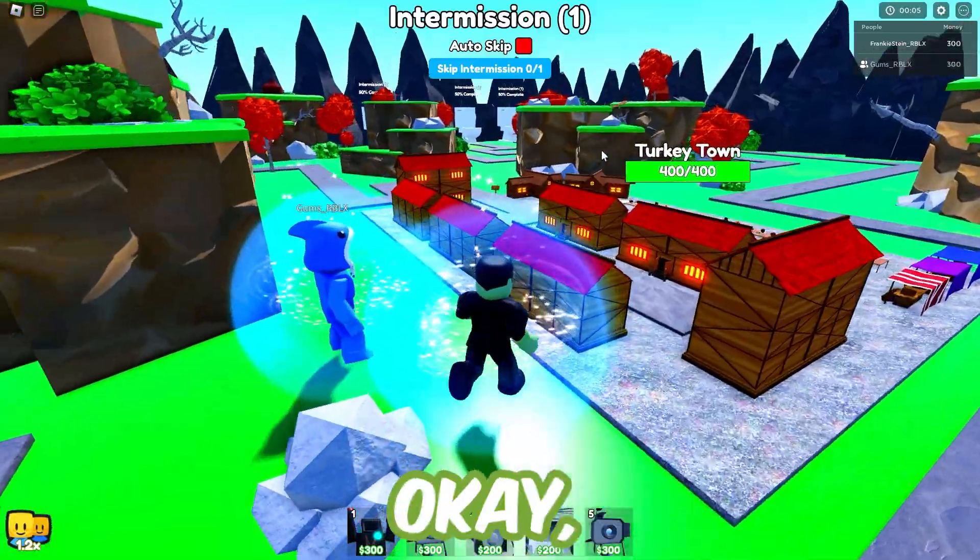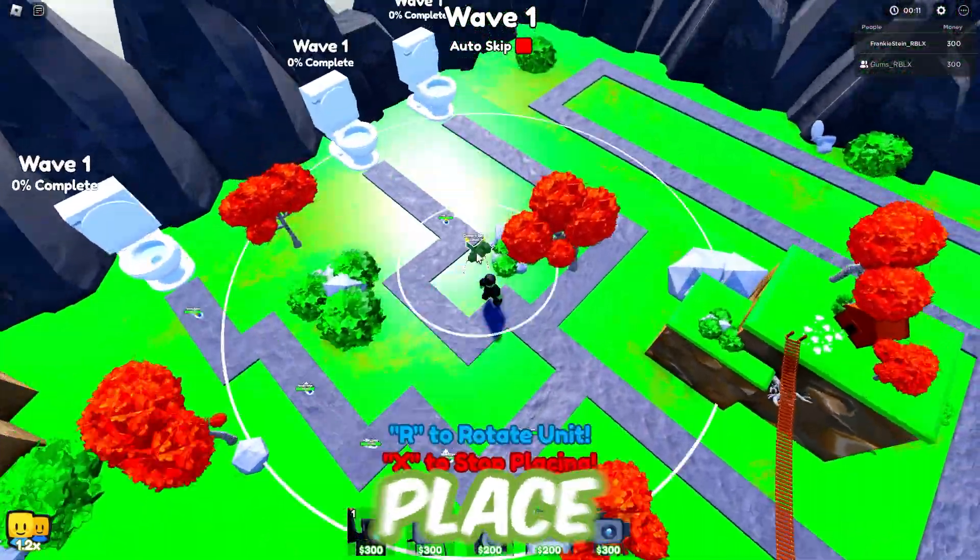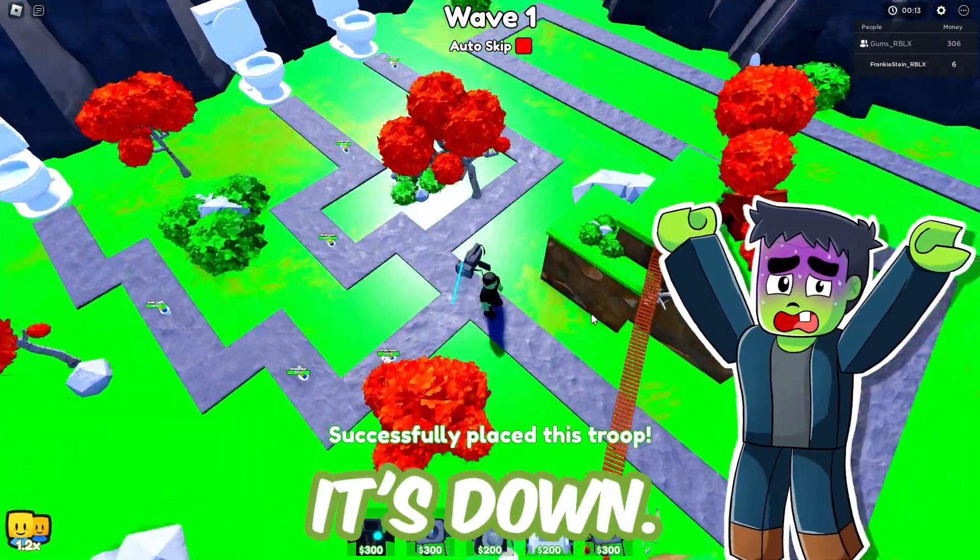Let's get started then. Okay, so we're here — here's Turkey Town. Wave 1's already started, wait, I don't even know where. Okay, over here, place the camera spider. It's down, place it by me.